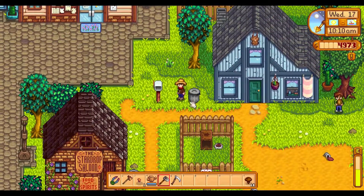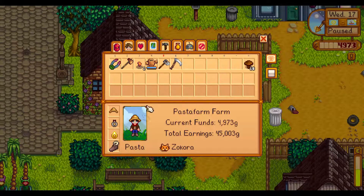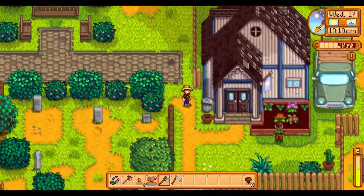It seems that Alex has his birthday today, so let me quickly look up what he likes in the wiki. Sam likes pizza, cactus fruit, maple bar and tiger's eye, as well as eggs, Doja Cola, cheese, ice cream, and earth crystals I can do. Honey — he really hasn't gotten many things he likes.